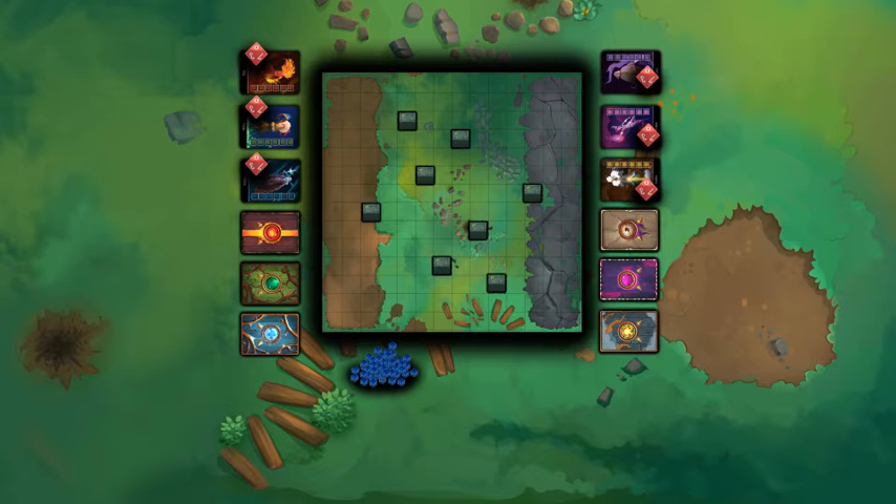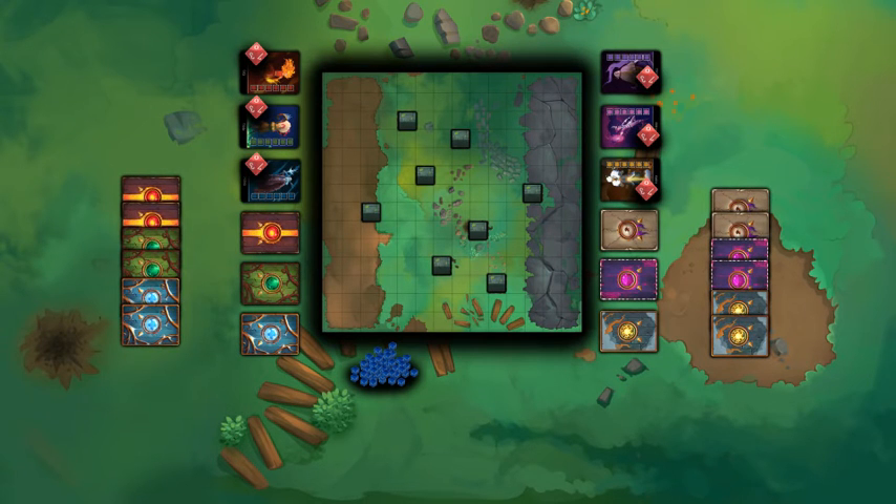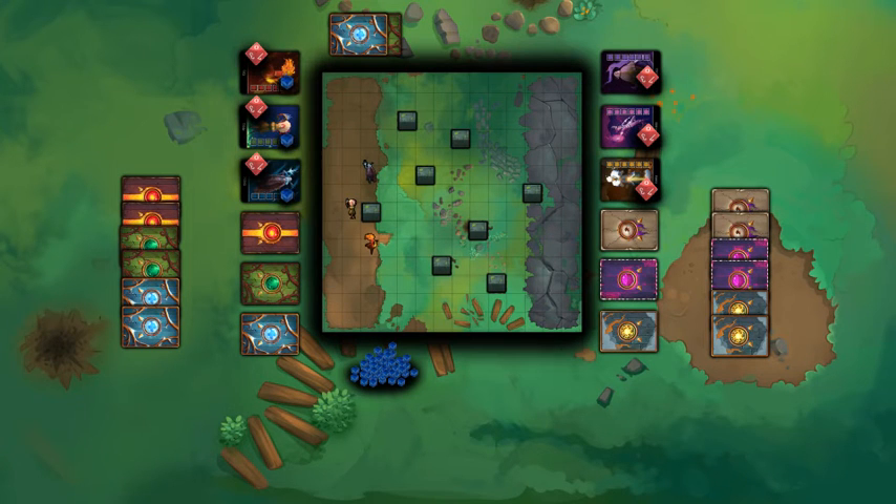Both players draw 2 cards from each deck and may replace any card once. Player 1 places their 3 mages on one side of the board and gains 1 mana for each mage. Player 2 then places their 3 mages on the opposite side of the board and starts the first turn.